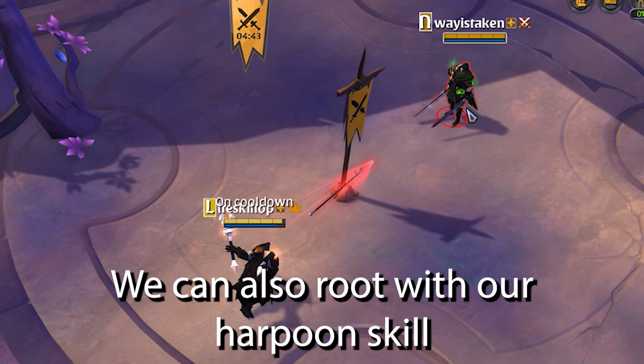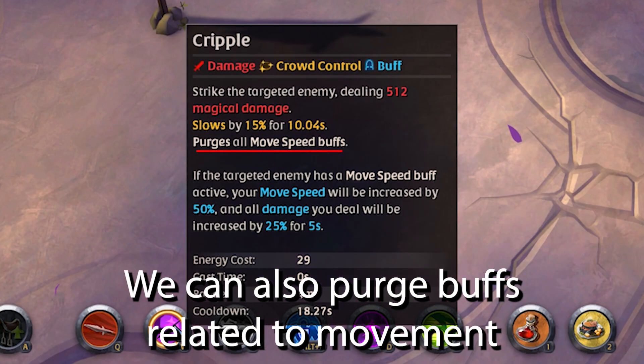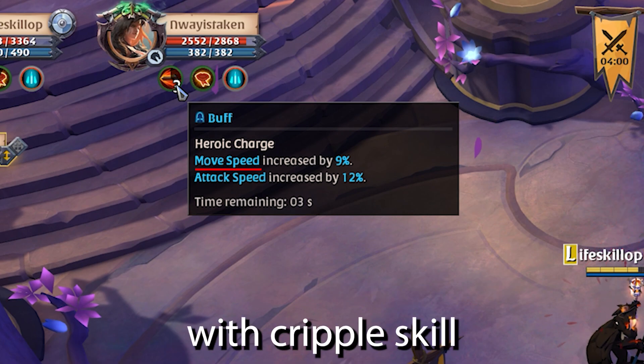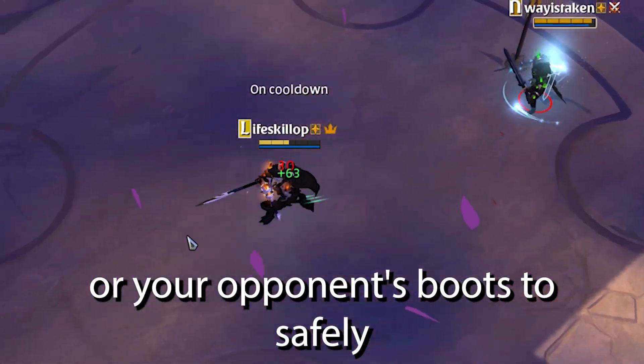We can also root with our harpoon skill without having initial stacks. We can also purge buffs related to movement speed with the cripple skill, such as sword stacks, or your opponent's boots, to safely get away.